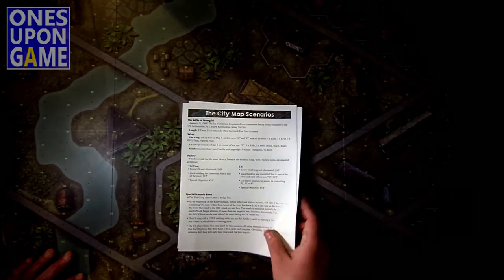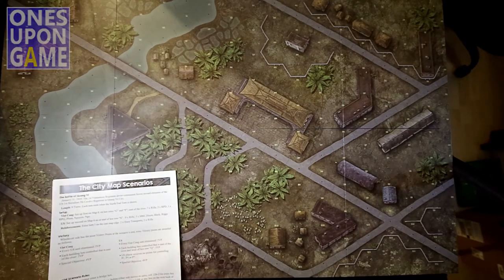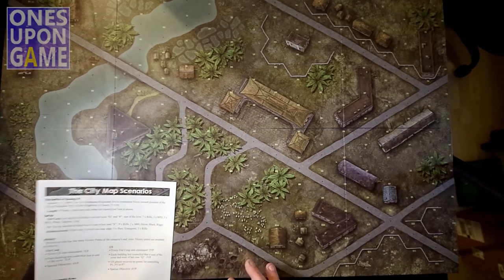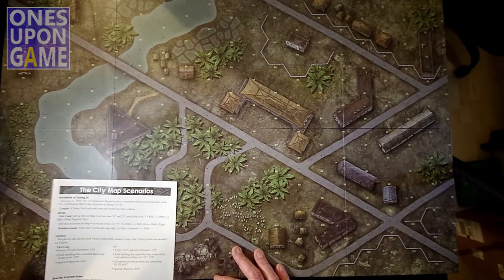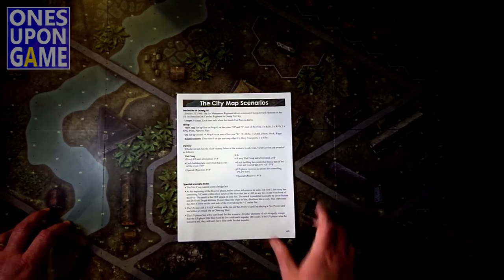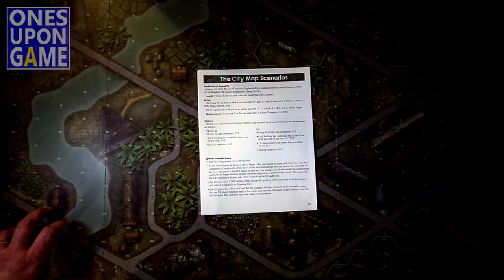Very cool, very nice expansion. Now you don't have to put all these other maps together — you've got this Way City in here, so it's one continuous map. So if you get the Way City expansion, you'll get a large four-panel by two-panel map and a sheet of scenarios. And that's what comes in that expansion. Thanks for watching.